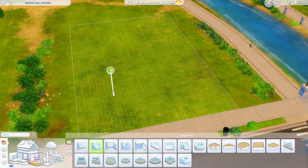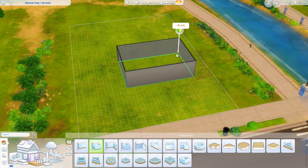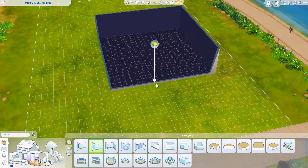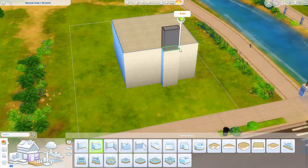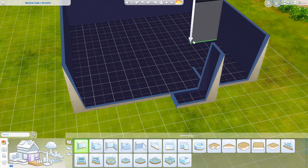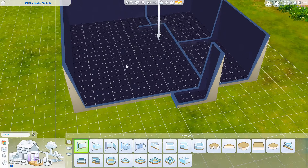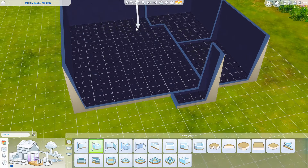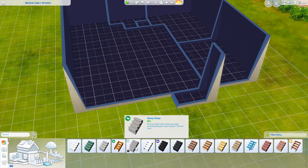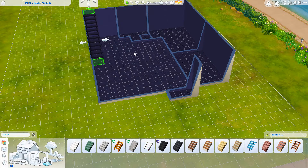Hey everyone, welcome back to my channel! Today we are doing a speed build based off a 70s style house — I guess mid-century modern. Most 70s houses are one story, like ramblers, long skinny houses. But I prefer a two-story; I just like having the living area and the bedrooms separated.